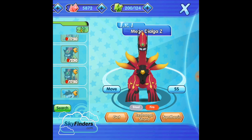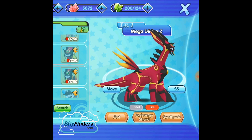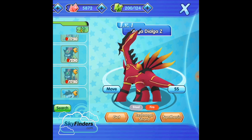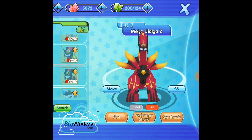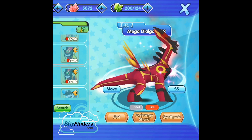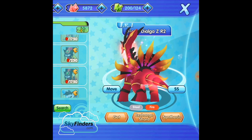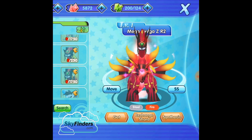Mega Giratina Z. I already evolved my Dialga into Mega Dialga Y. This is Mega Dialga Z — Steel and Fire type, meaning it's capable of doing Fire type attacks and defending physical type attacks. They removed Dragon attack moves and introduced new Fire attack moves to Dialga. Not that big but okay.